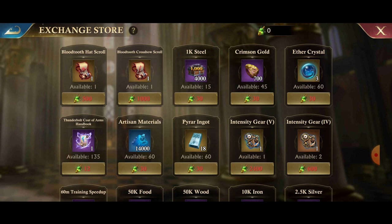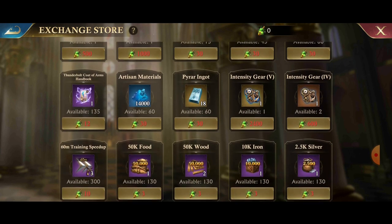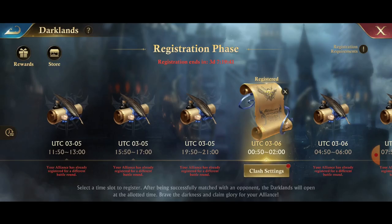This is something I've been hoping they would do for a long time, and it's finally here. Look at how cheap stuff is too. Whether you're getting 18,000 or even if you lose and get 15,000, or only 10,000 or 8,000, you can still get a crossbow scroll, a hat scroll, intensity gears, training speed ups, food, artisan materials — whatever you actually need in the game. This store is fantastic.